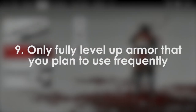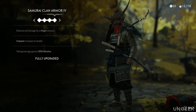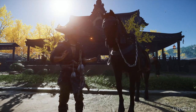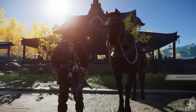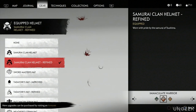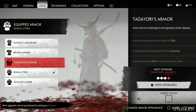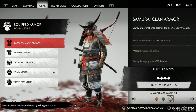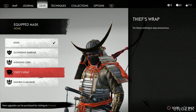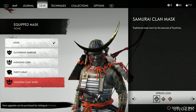Tip 9: Only fully level up armor that you plan to use frequently. Early on you'll meet armorers who upgrade your armor sets in exchange for materials. Each armor has three higher tiers you can upgrade into. While sufficient looting ensures enough materials for upgrades, I recommend only doing the last upgrade tier for pieces you intend to use frequently. The fourth tier gives no aesthetic upgrades — it's just stat increases — and these cost silk, which is not a usually lootable resource and is only found as rewards for certain missions. Be mindful where you spend it.